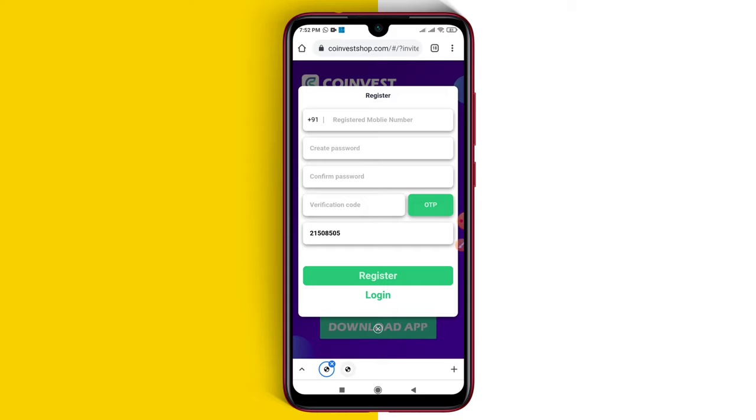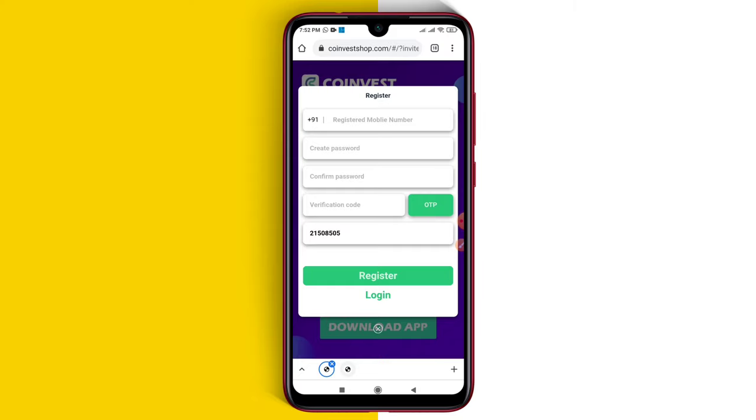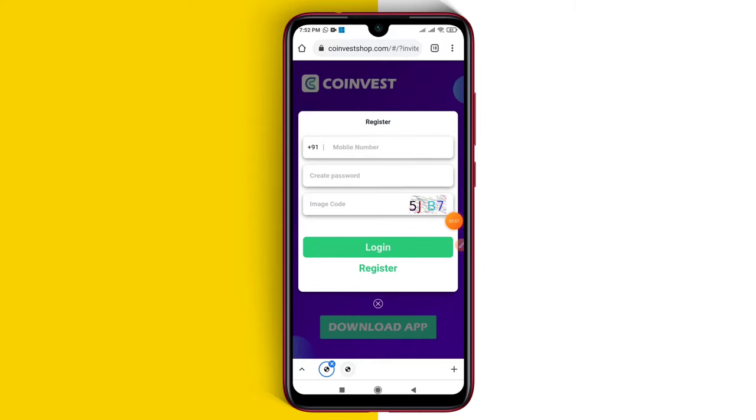You can register your mobile number and password. You can do it in the account. You can't get the payment. Try it. You can register your account. You can also click on the eTS and register.